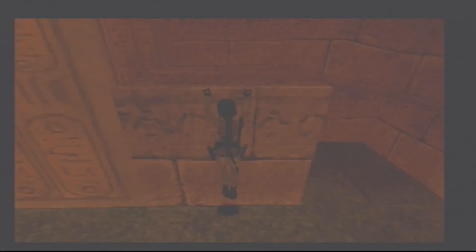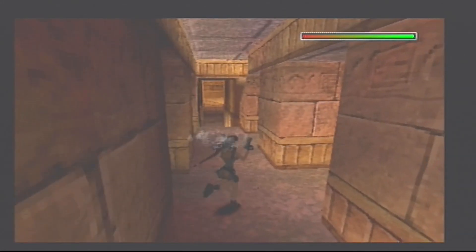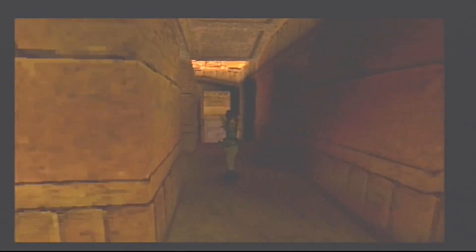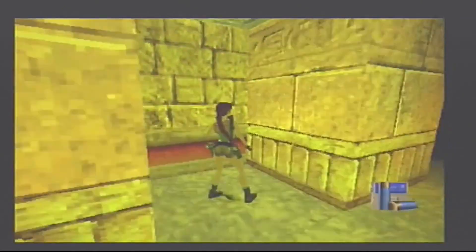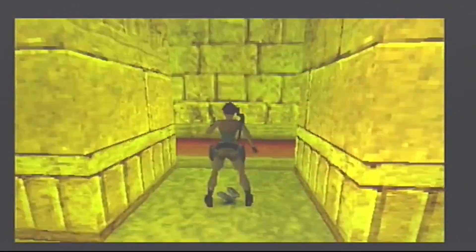Climb up here and up this one as well — get up there, get the trusty pistols out, jump across. Take out that scorpion — there's going to be another one when we come here. I'm going to get a flare out so we can see what's happening. We're going to pick up some wide shot shotgun shells, and over here in this corner is going to be some uzi clips.